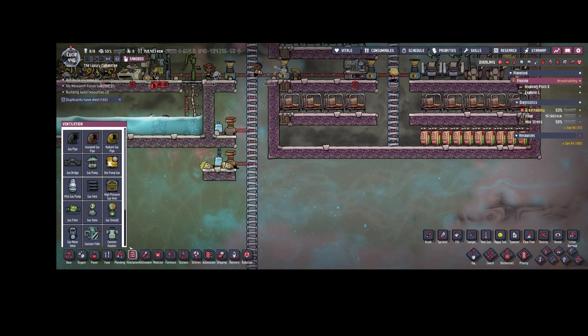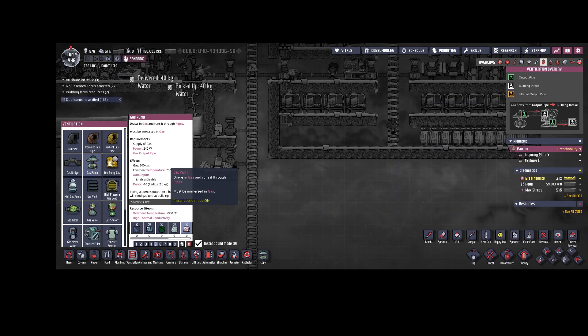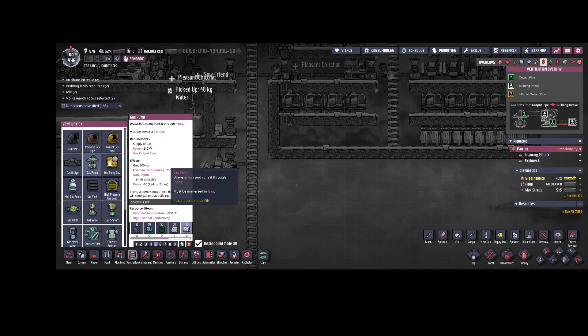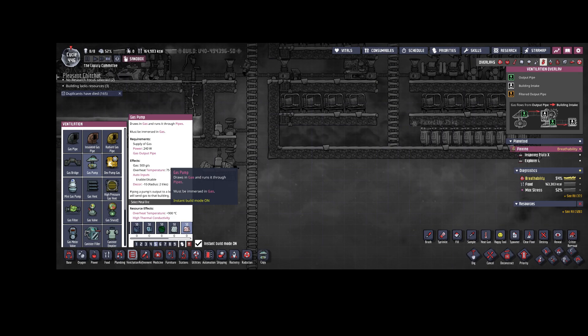Instead, you can just place a gas pump at the bottom of the map. This one transfers 500 grams of any gas - in this case carbon dioxide - and consumes 240 watts, which is twice the power of the carbon skimmer. But we don't need all the auxiliary devices required to get the carbon skimmer working, so this could actually be a better choice for power efficiency in your base.